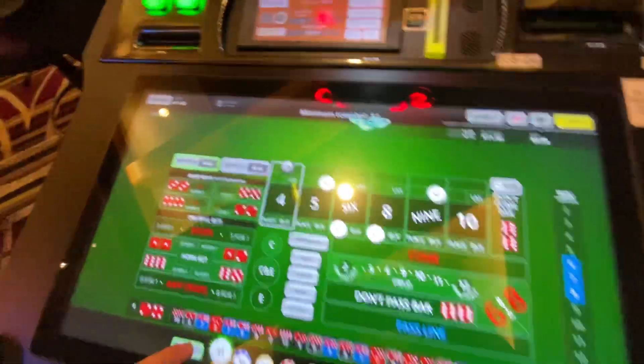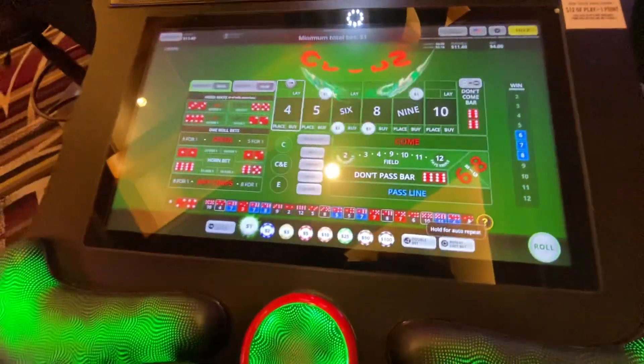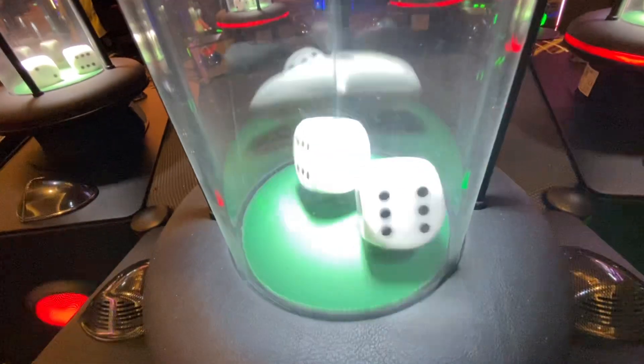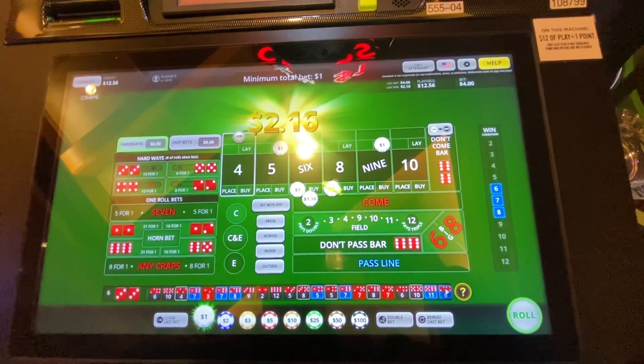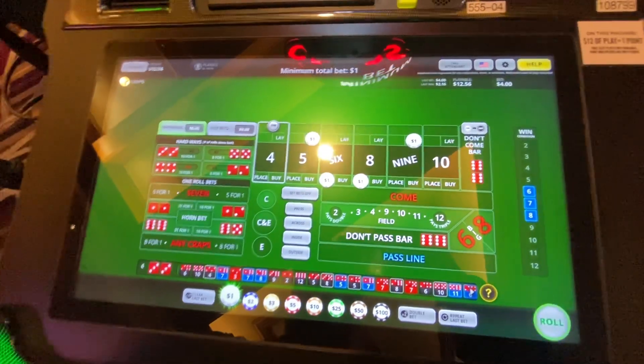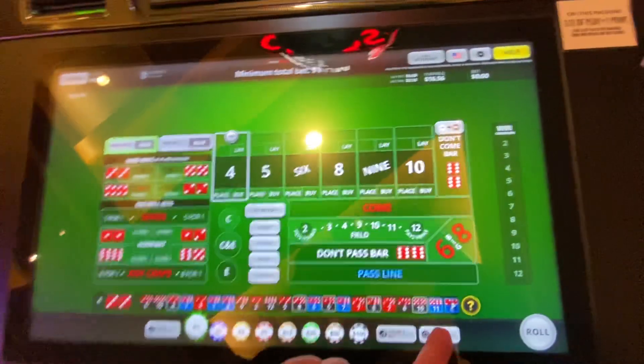Right now we're cleared down, we're at $15.40, we're at a profit. We're not stopping there though, let's keep going. $6 right there — we like that, another good result. We are at $16.56 in the bank, repeating the bet. Let's see if we smash again.